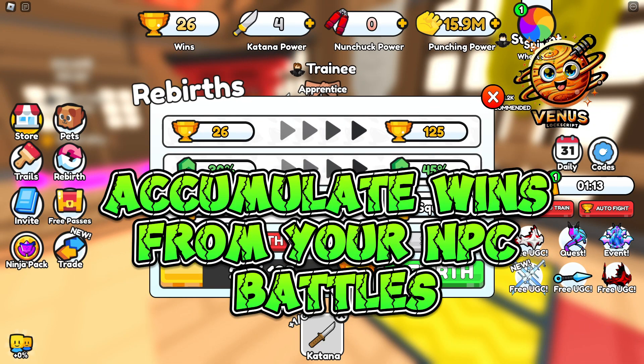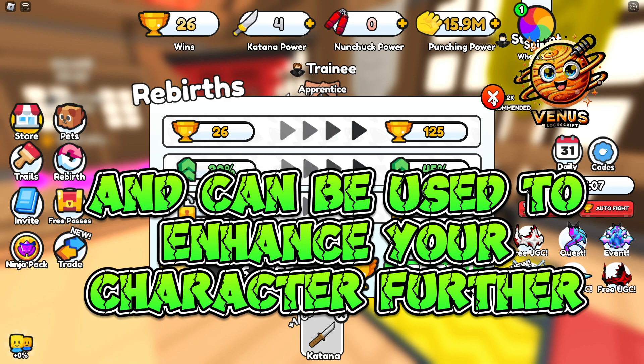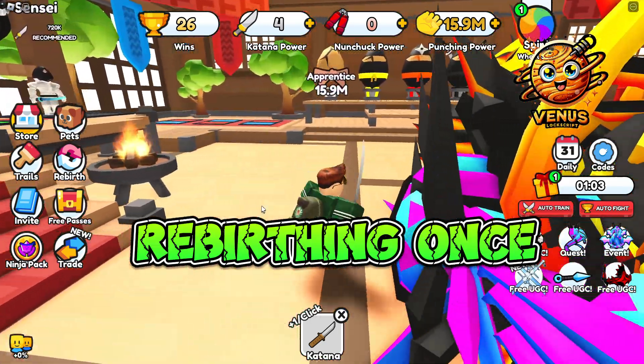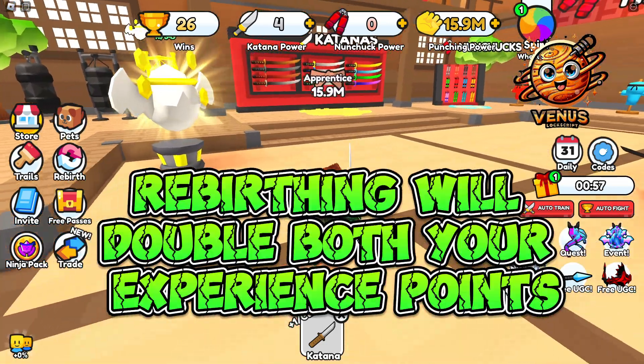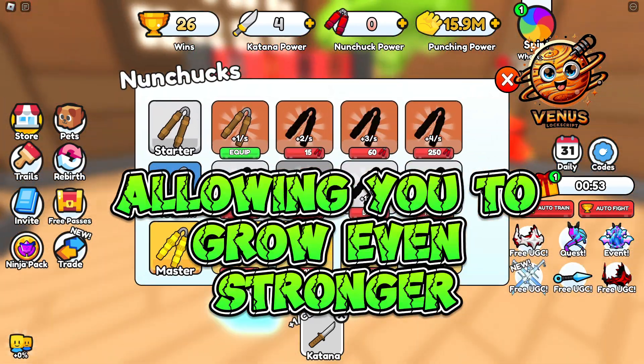Wins and Rebirth. Accumulate wins from your NPC battles. Wins are essential for the rebirth system and can be used to enhance your character further. Rebirthing — once you've gained a sufficient number of wins, consider rebirthing. Rebirthing will double both your experience points (XP) and power, allowing you to grow even stronger.